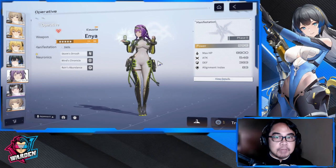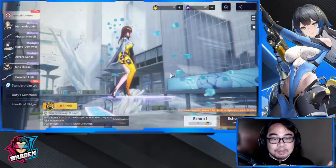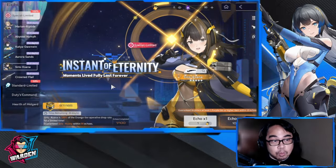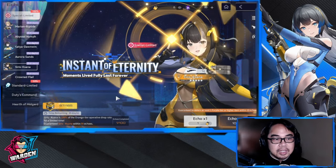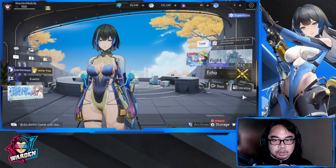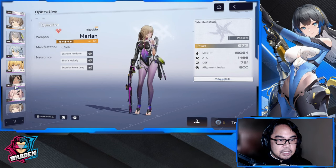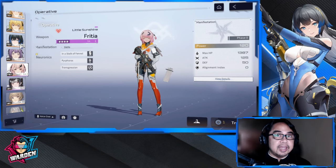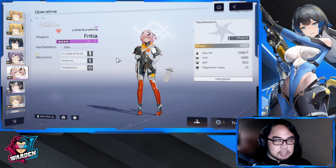A good Thermal would be Series Kisana — she would be perfect for my team, but I don't have her anymore. I just finished the pity getting Katya Dawning because I wanted to pair her with Marion Riptide. Series is a perfect Thermal unit, so if you have the chance, get her now in her banner. The nearest Thermal I can build is Freesha Little Sunshine — she's actually good especially if you're starting out, and it's not going to be a problem using her in the early stages.